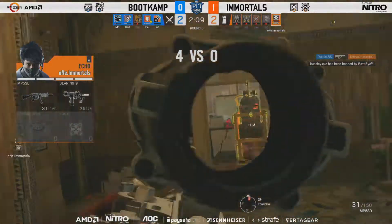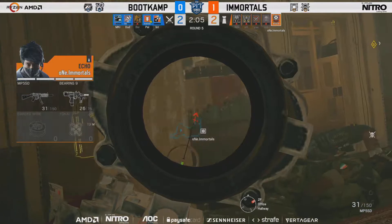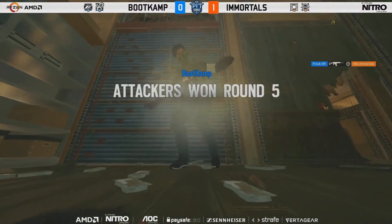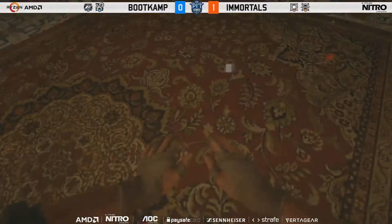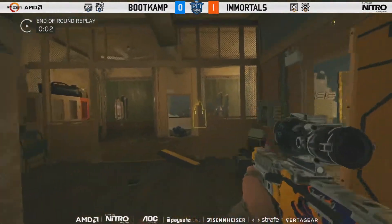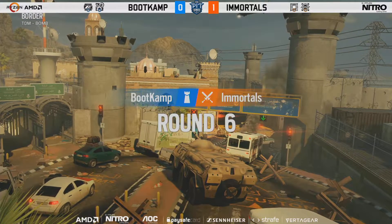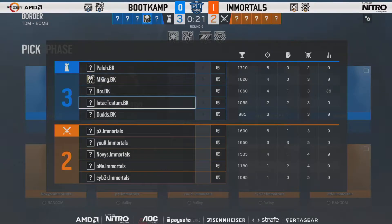Not looking too good. Entry frags being found — Duds takes down Novice as well. Intact is injured and bleeding out near half wall with constant info coming out. Nades come out but don't find the target just yet. But Palu on that entry frag finds the kill onto One, and a beautiful job there from Boot Camp — using the E1D insanely effectively, moving all the way into Armory, getting the kills and the plant.